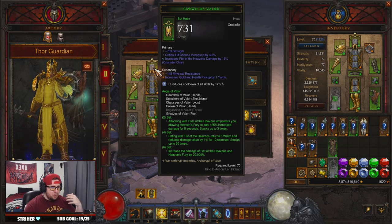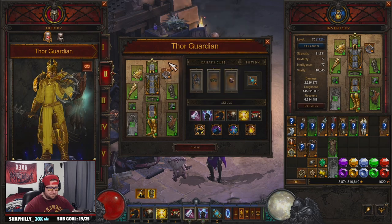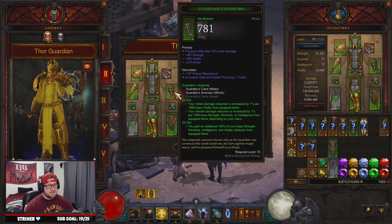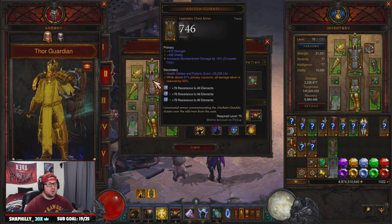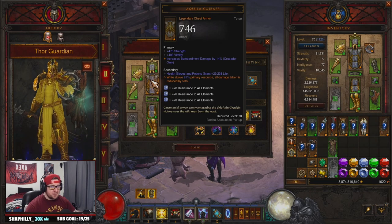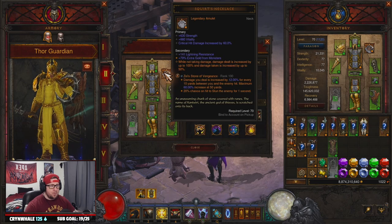We get a bunch of Wrath back, damage reduction, and a ton of damage with Fist of Heavens. Pairing that with the Guardian set gives the three-set bonus: 100% increase to our stats — this is insane and is what's giving us such a huge jump. We also swapped in Aquila Cuirass for damage reduction. Our previous build was really squishy up close — we ain't squishy anymore! So we have Aquila paired with Guardian set.